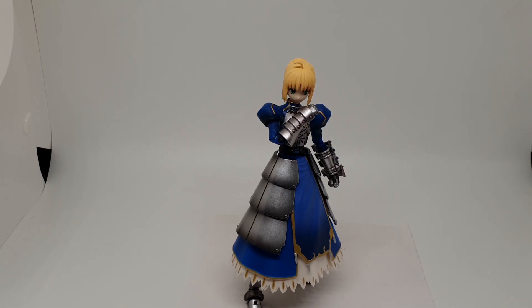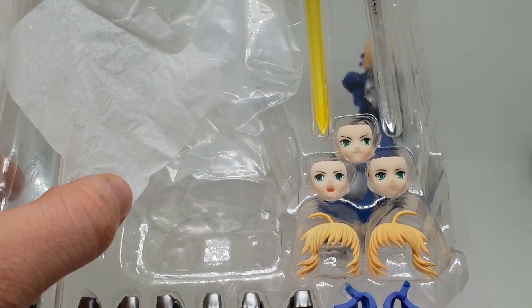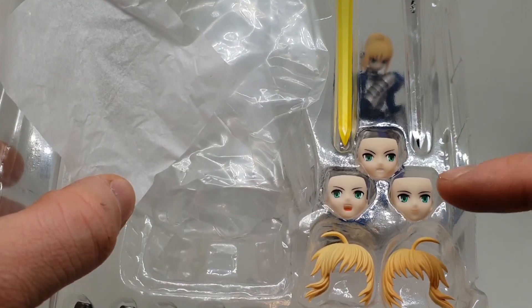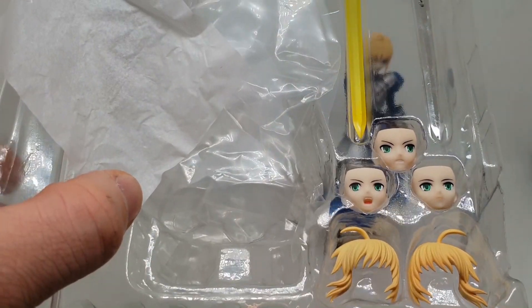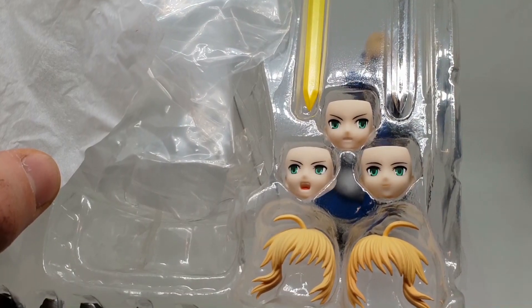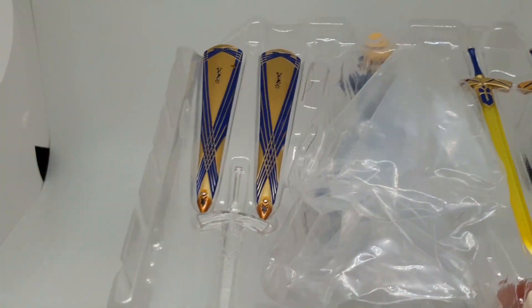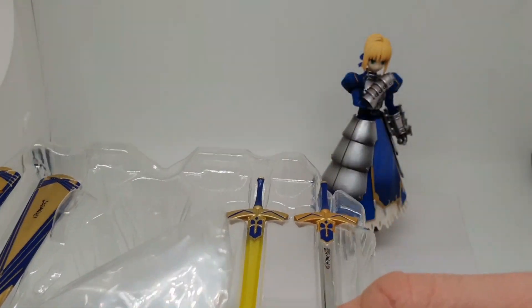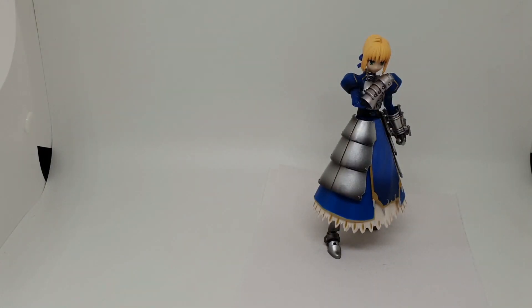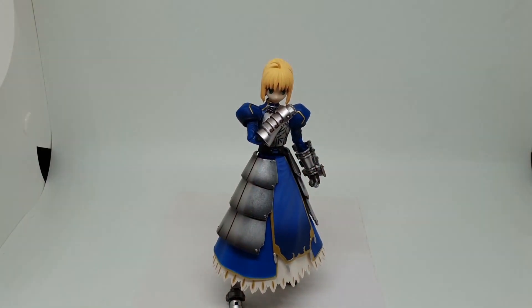Il faut lui faire toute la batterie de ce qu'on a dans tout le blister, de façon à ce qu'on puisse voir les possibilités. On va peut-être voir les visages. Voilà à peu près les visages : un visage un peu bizarre, pas loin d'attaque, ou peut-être en colère, parce qu'il montre légèrement les dents. Et un autre visage un peu plus neutre. On a toutes les paires de mains, et voilà toutes les épées. Donc la version transparente et avec les fourreaux. On va se faire ça tranquillement et présenter notre petite Saber, la version de Bandai.